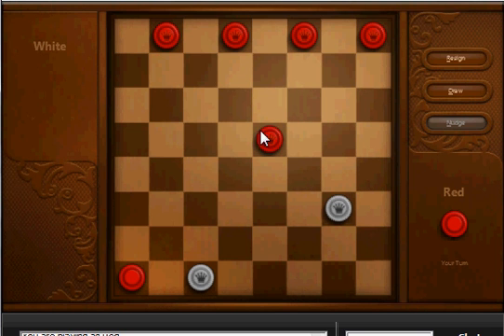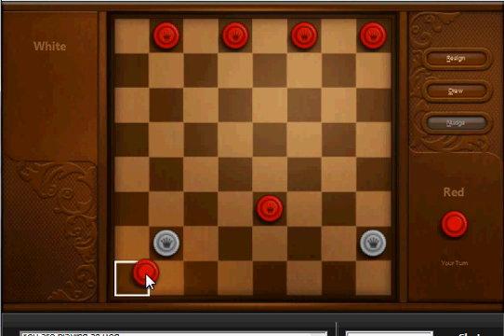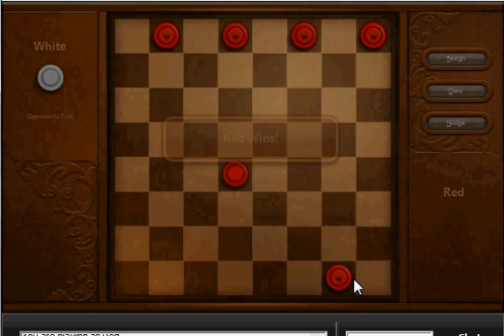Right now you can see this guy is guarding me here. We're going to go ahead and see if we can get him to move out and block his pieces. There we go — now we have one king, he has no choice but to move, and we win again.